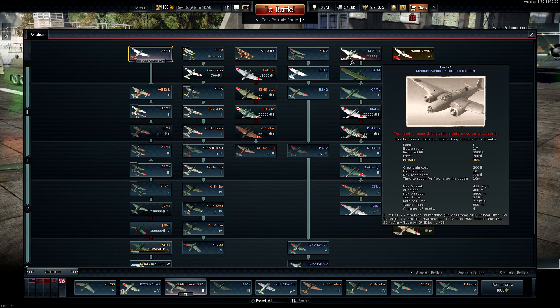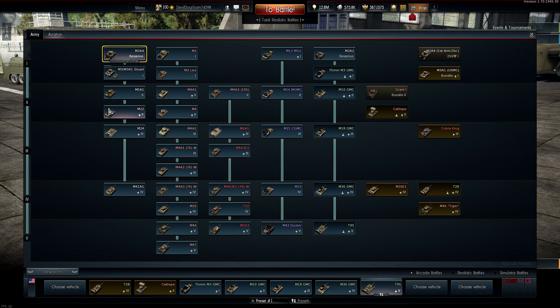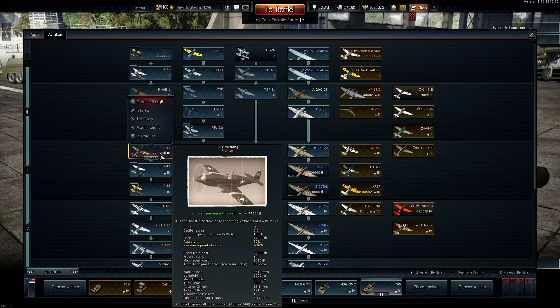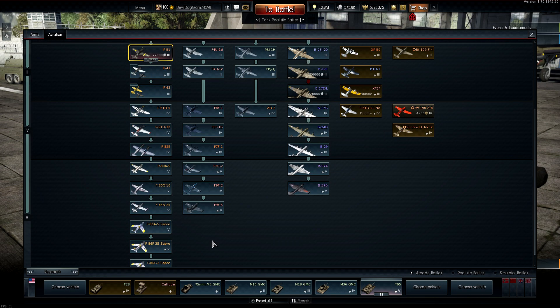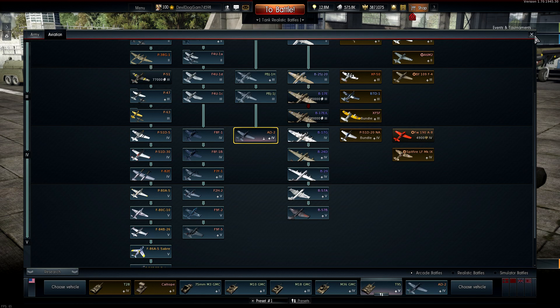The Japanese also got a few things, including the Ki-21 bomber — the main Japanese bomber of World War II. It's a quick tier one unlock, which is really cool. The US also got the P-51 with four 20 millimeter Hispanos, a nice tier three aircraft unlock.